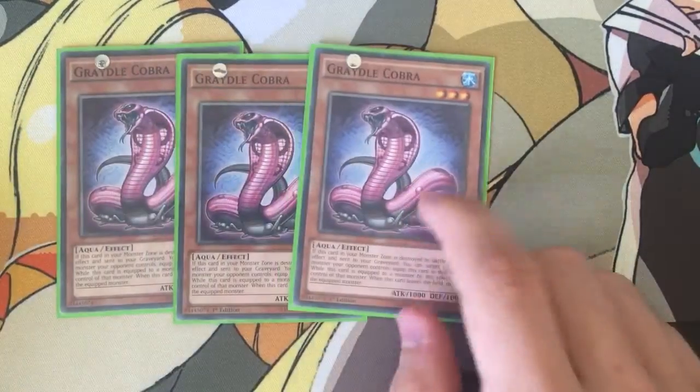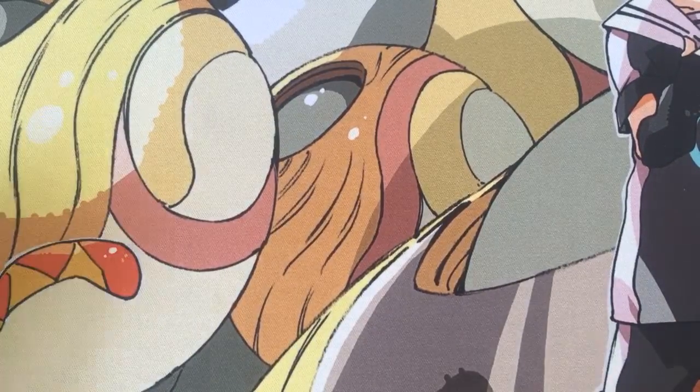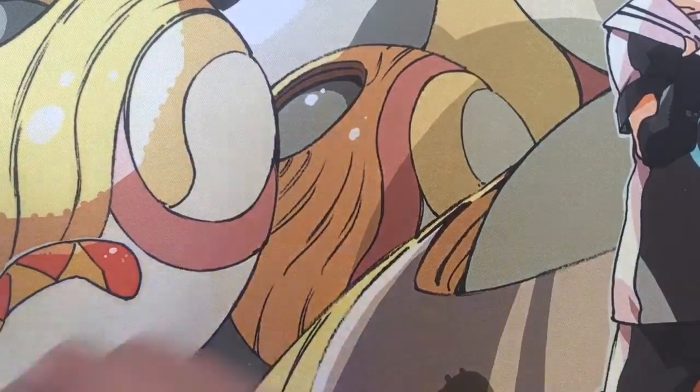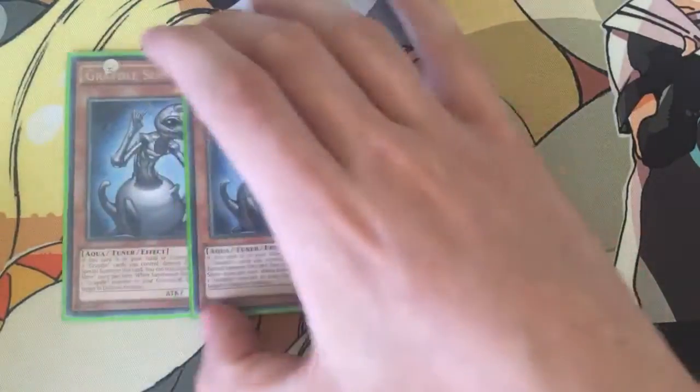Cobra has the same effect if it's destroyed by battle or trap effect. And Eagle has the same effect if it's destroyed by battle or monster effect. And once they get in the graveyard and you can't use them, you get one or two on the field, and I run two Slime for the synchro.